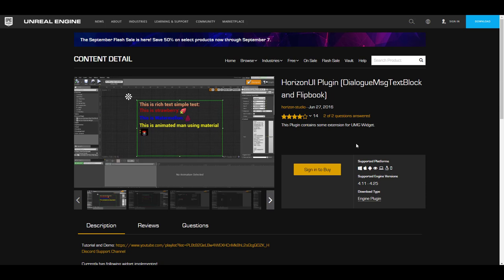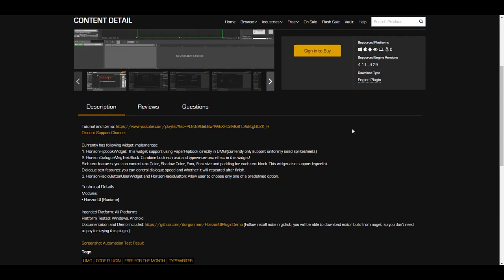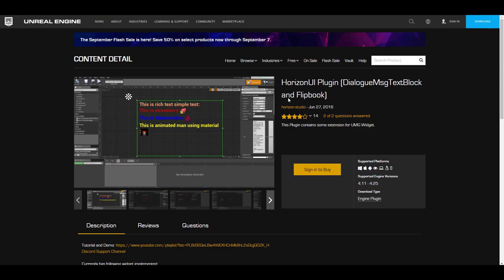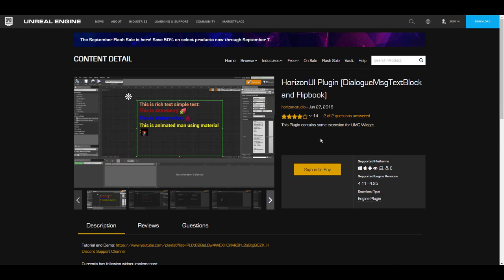Moving away from models and props, let's talk about UI. The guys at Horizon Studio have released the Horizon UI Plugin, which is a dialogue message text box and flip book. If you're thinking about creating a text box, a flip book, or a dialogue pop-up message, you can use this. The plugin contains extensions from the UMG widgets, which will be obvious once you start working with it.